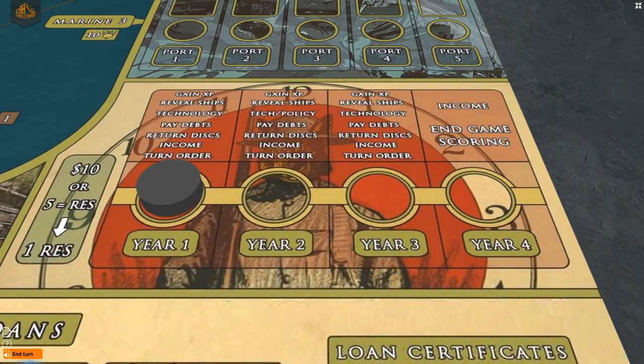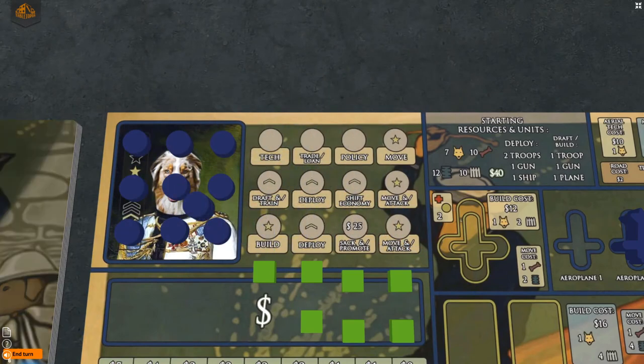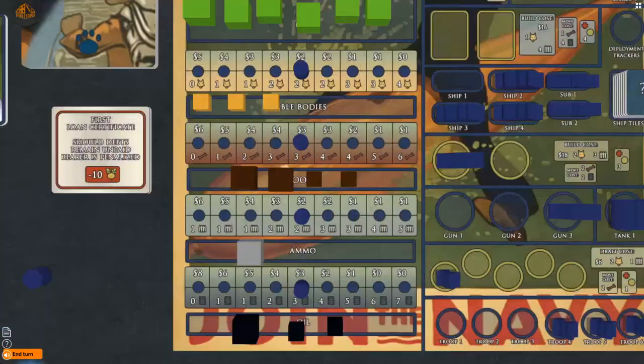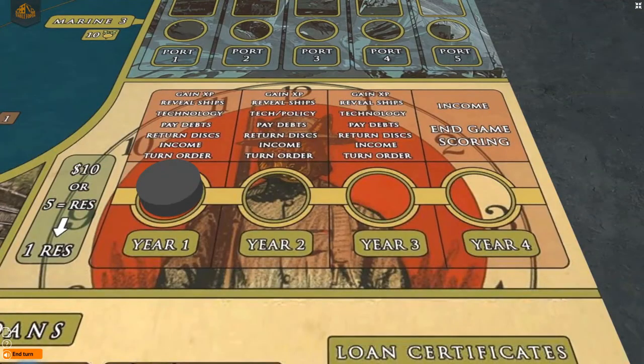The game is played over 4 years. Each year, players will in turn order complete one action until all players have either passed or have no more available actions to take. During cleanup, remove all action discs from the action spaces, reveal ships and submarines, new policies and technologies become available, loans may be paid off, players receive income, and the turn order is changed according to the amount of money on each player's board — the wealthiest nation goes first. The year track marker is moved forward and players begin taking actions in the next year.